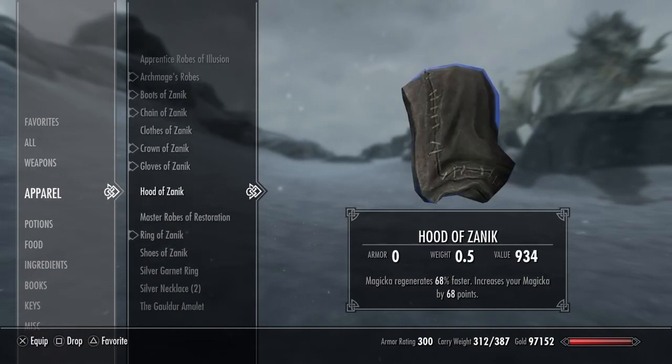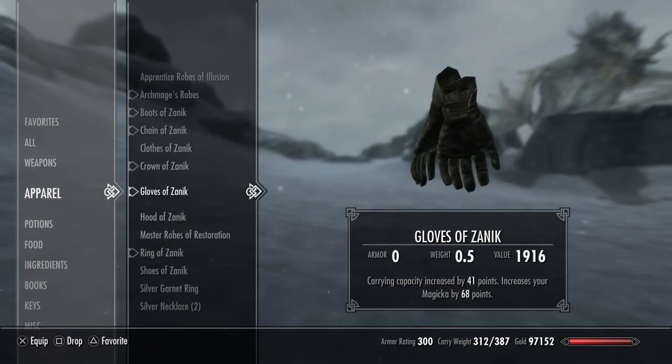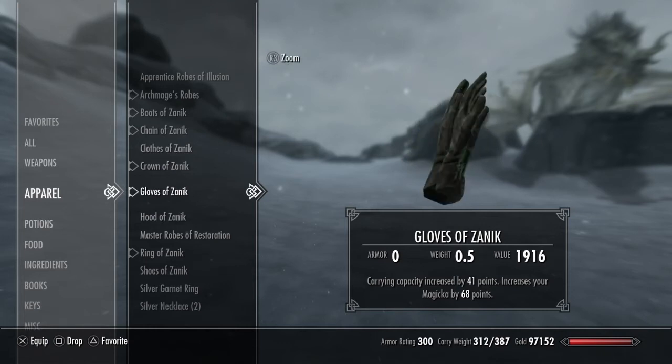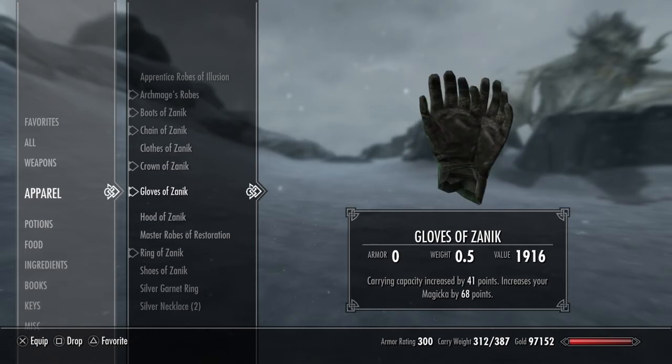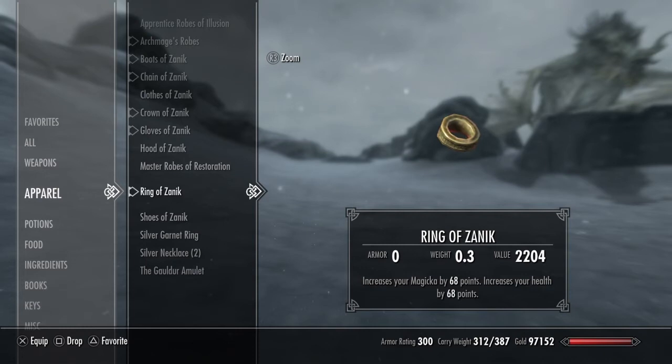My magicka is almost 600 and it regenerates super fast. My gloves are the vampire gloves - they were annoying to get, took me an afternoon. Carrying capacity increased by 41 and magicka increased by 68. My ring increases magicka and health by 68.